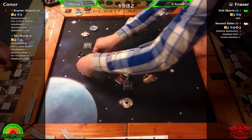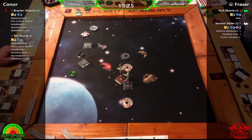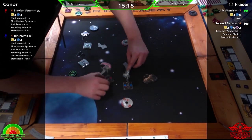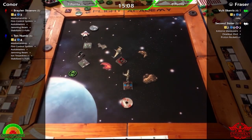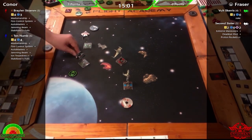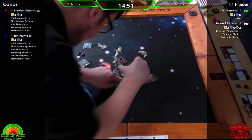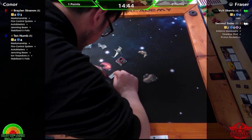Braylon goes two-hard and Ten-Numb goes one-hard, spending the stress. Fraser can't see any good option. The B-wings take target locks — Braylon takes the lock, then a barrel roll. Ten-Numb does a one-bank, which Fraser actually prefers, followed up by a barrel roll.